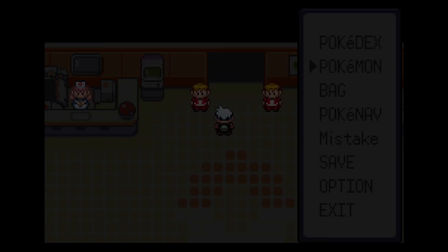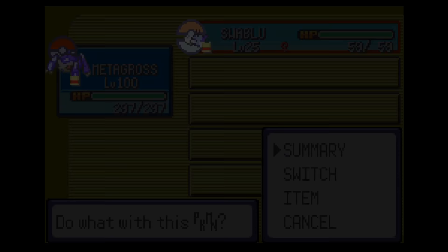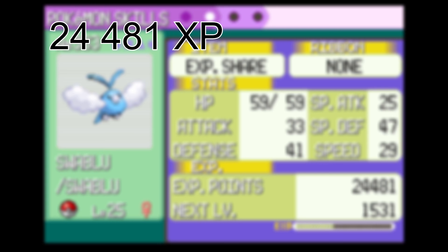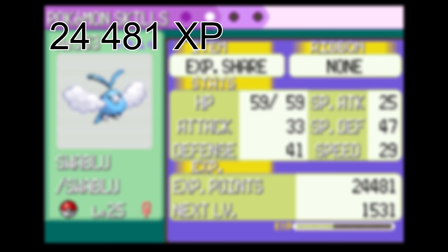It took a bit longer because Swablu leveled up and learned moves quite often, which is what you would expect when your Pokémon is at a lower level. Swablu ended up with 24,481 XP, minus 237, giving us 24,244 XP, which works out to 2,108 XP per minute.